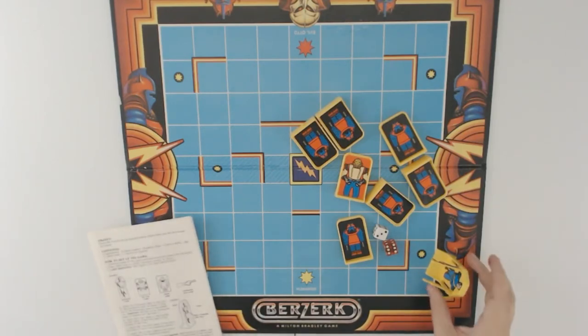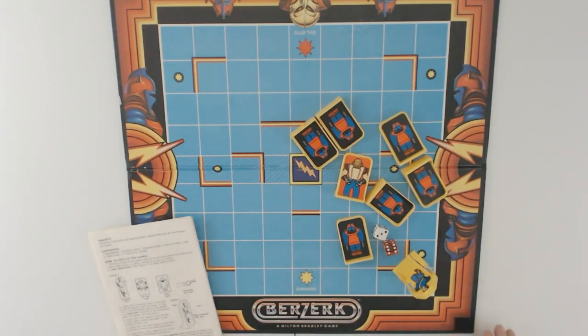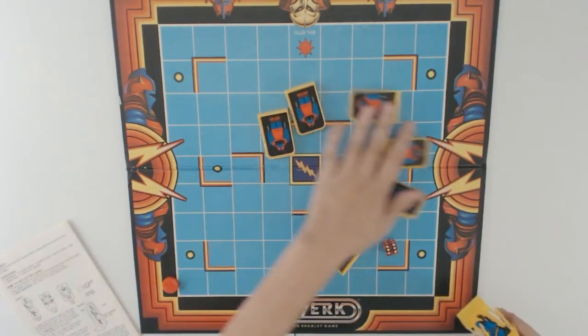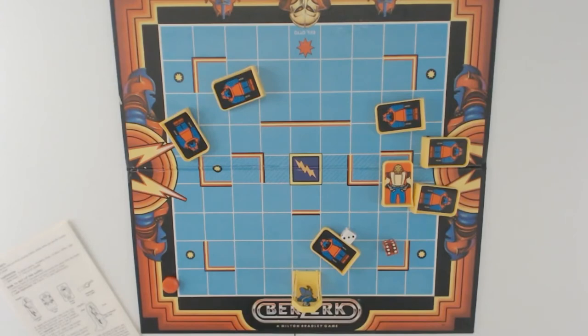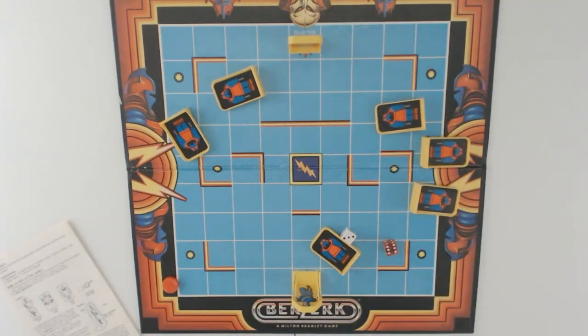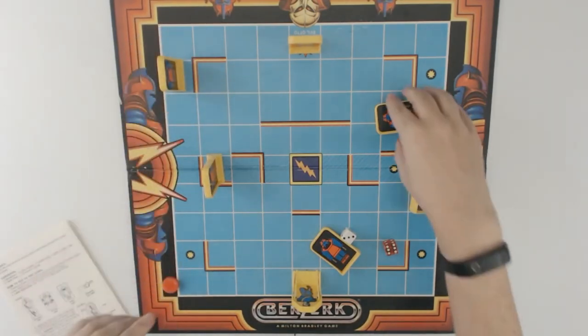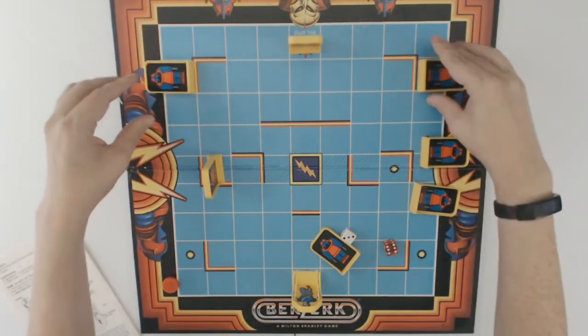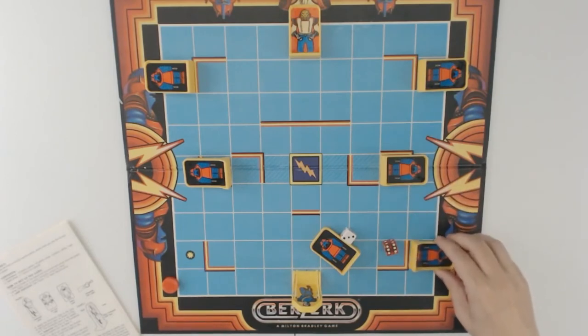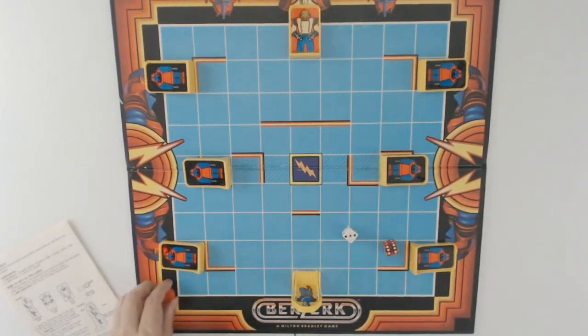Okay, how to set up the game: apply the humanoid labels — that's all assembled for us fortunately, so we're good there. Place the humanoid pawn on the space marked 'humanoid' — yep, there it is. Place Evil Auto on the space marked 'Evil Auto' — that would be him. And the six robot pawns on the six spaces marked with a yellow star inside a black circle: one, two, three — I'm gonna lay these down so it flows a little bit better on the camera.